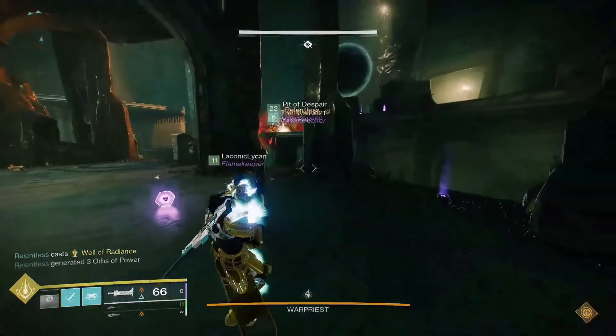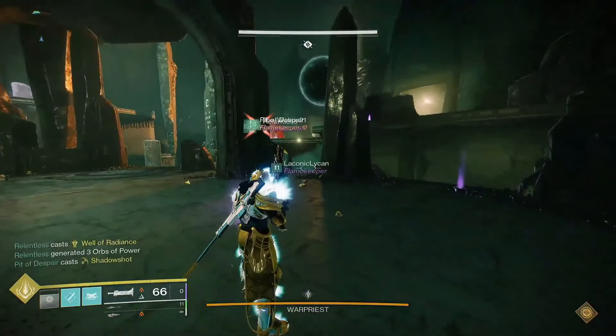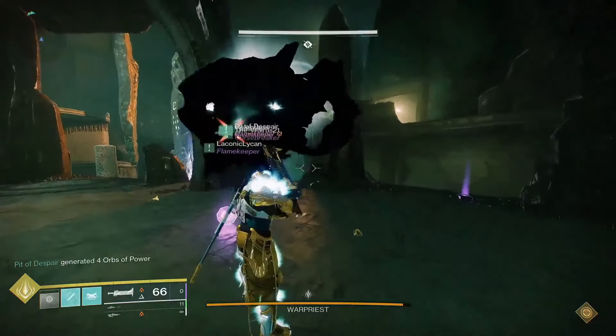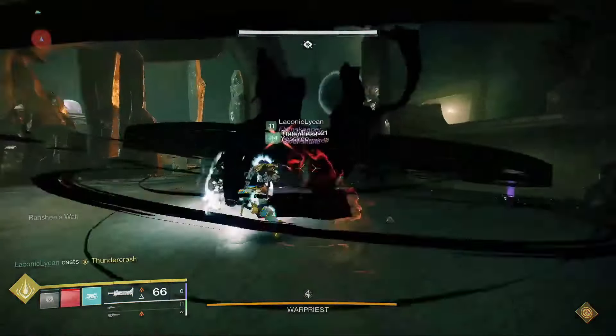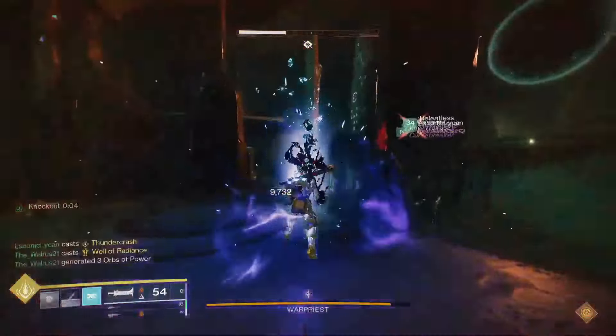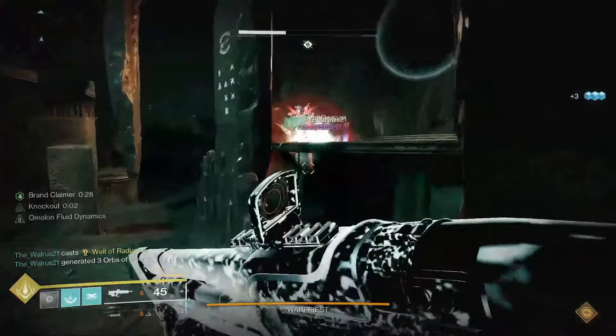When damage starts, have your Thundercrash Titans camp the knight spawns and Thundercrash to the boss after killing their knights. If the second knight spawns in the middle, the second Titan could go to the boss and get some damage in first before dropping down and killing the knight. After killing the knights, Thundercrash to the boss and do damage.